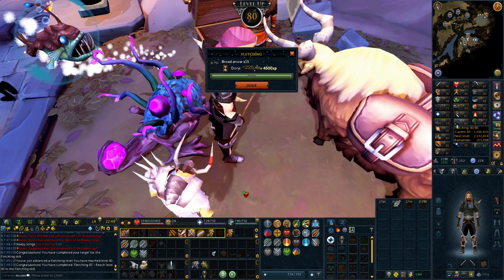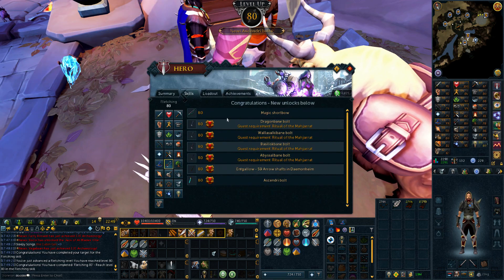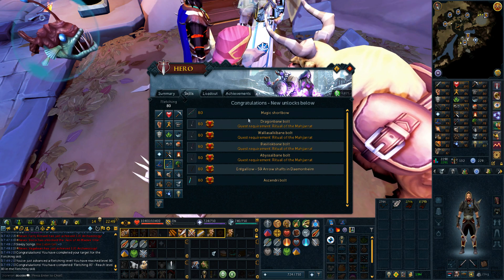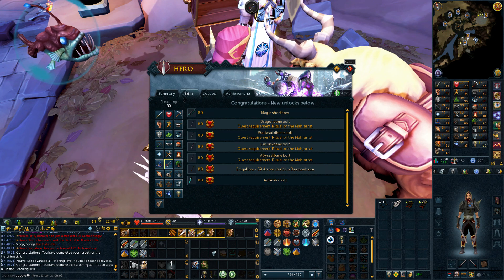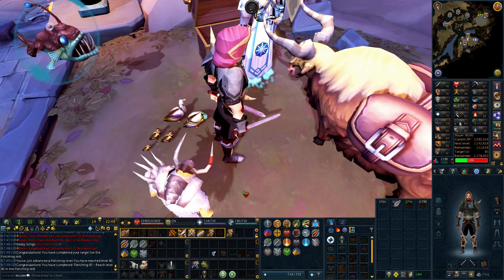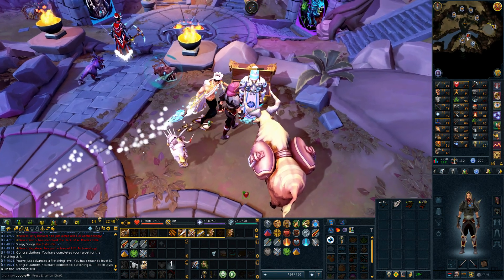80 Fletching - that was very quick. We started at 77 but I can now make a magic shortbow, which I need for the hard Seers Diary. With this, I can also boost up with stews to 85 and finish the magic shield bow step for the Elite Diary.